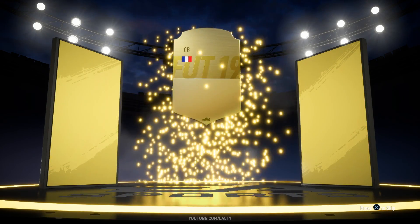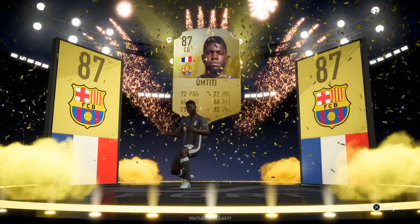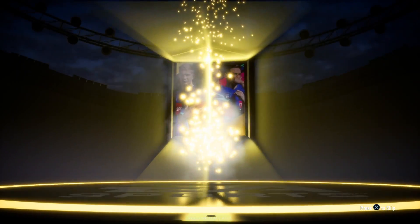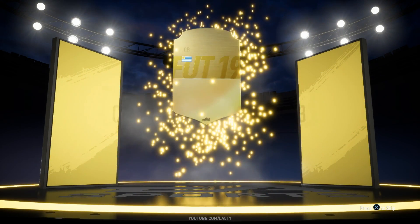It seemed that there were 10-plus new walkout animations and we are getting to them. We get the fist pump from MTT. He looks like a monster, by the way — 88 defending and 82 physical. His pace is actually pretty usable as well. I'm glad he's got a nice upgrade on that item.